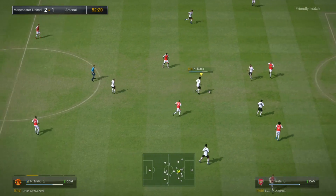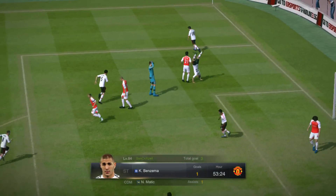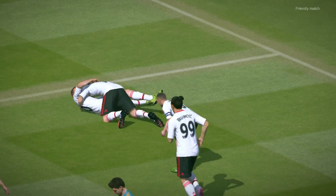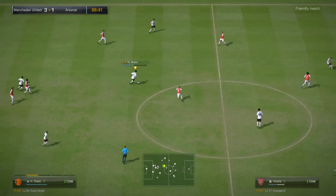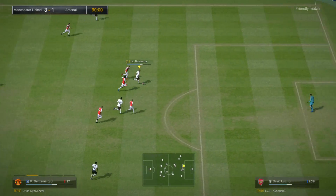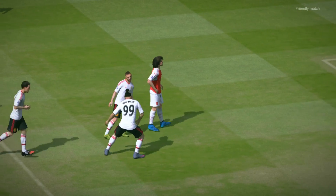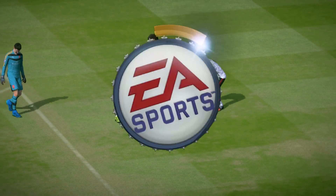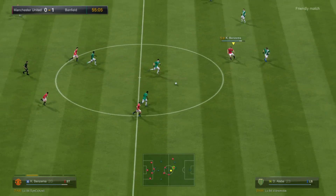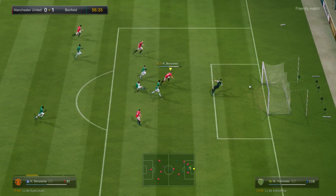He plays like Benzema in real life — he waits for the no-look chance and then finishes it off. Another good thing about Benzema is his aerial ability. During my gameplay with him I noticed he wins quite a number of headers. If you like going to the wings and putting the ball into the box, you might want to aim for Benzema, because he's really very good in the air despite his height. He's short but he wins a lot of headers — something like Ramos.